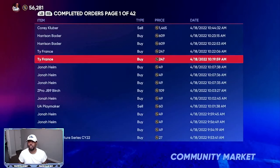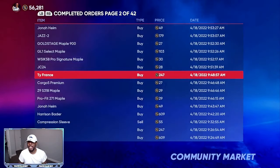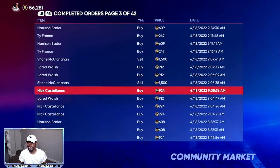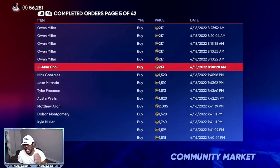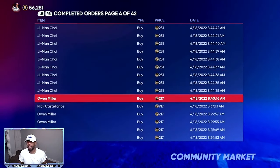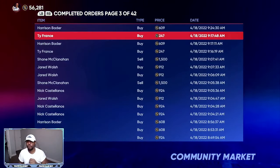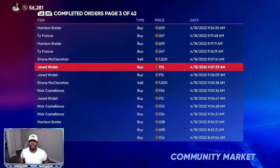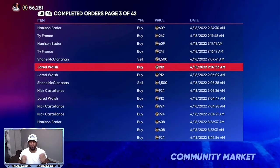This is the best way to go through your binder and make sure you're getting all the profit possible right now. For long-term investments I have Harrison Bader, Ty France, Jared Walsh, and Nick Castellanos. For supercharged investments I have Jaimann Shao and Owen Miller. Drop a thumbs up on the video and use all the tips and tricks I've shown to get your stub count higher.